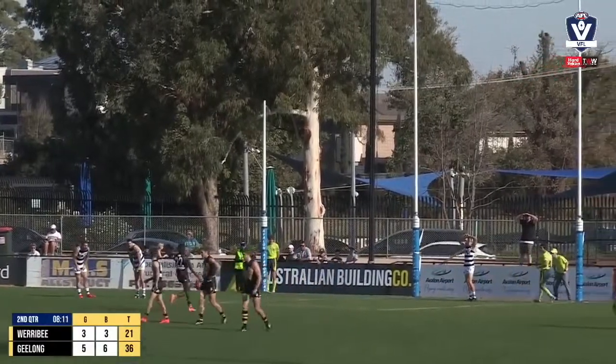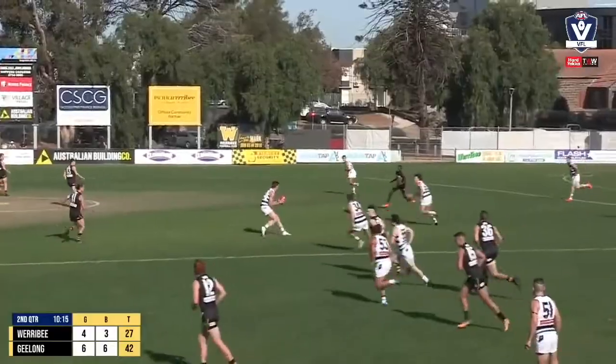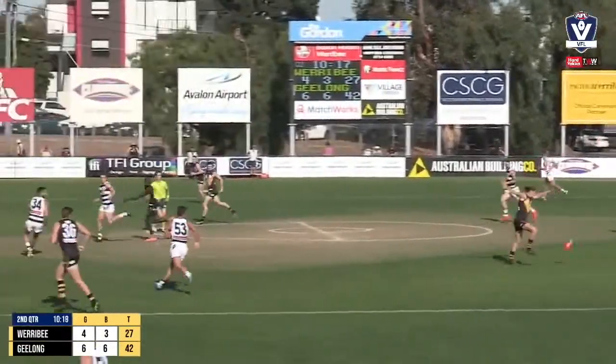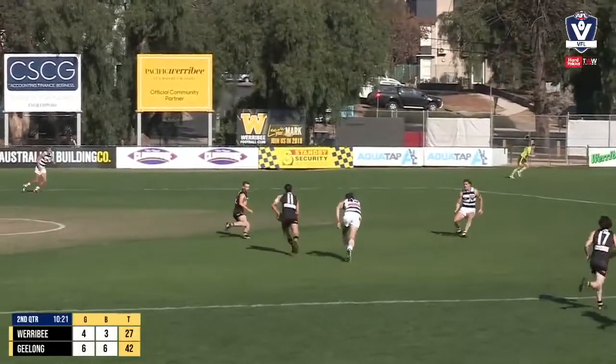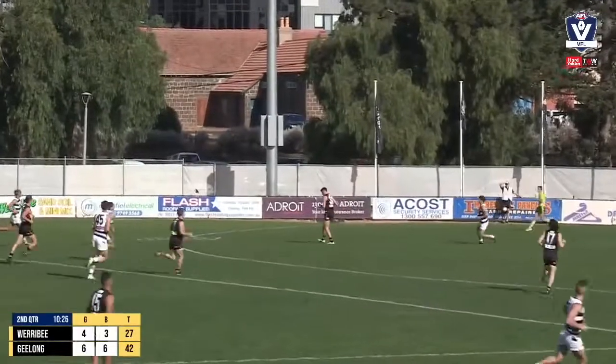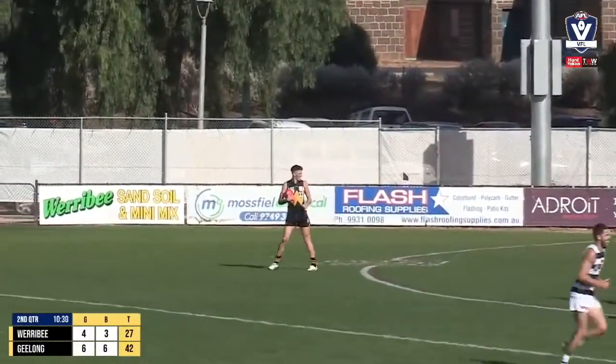Directly in front on the goal line, the man on the mark — and Maluel makes no mistake. He picks it up, works it in the middle of the ground, and finds Abbott, who kicks into the player in front of him, who was Hanson. Now the turnover is on. Hanson takes a bounce and kicks inside the 50, and they got him on the turnover. Riccardi will go back and have a shot.